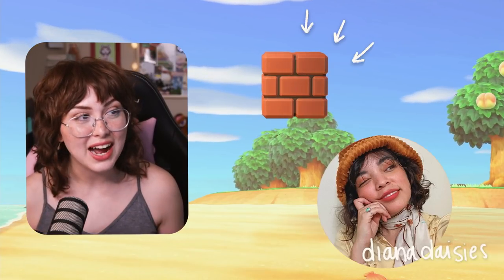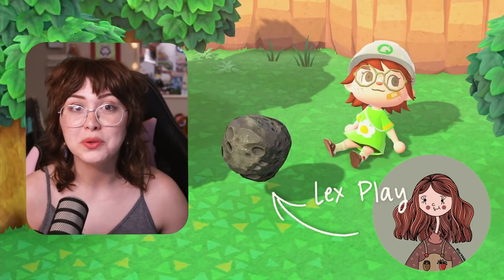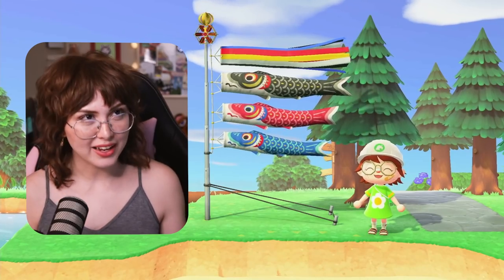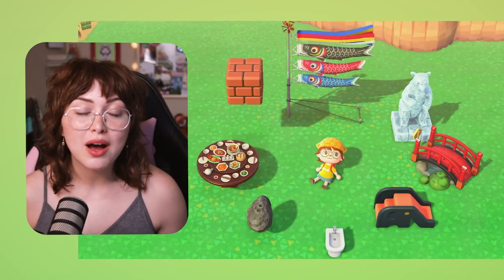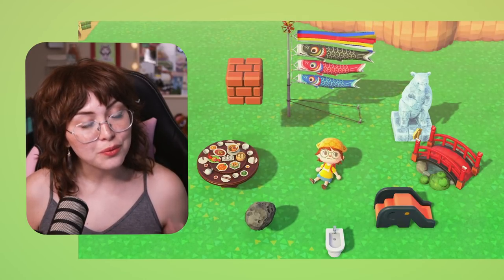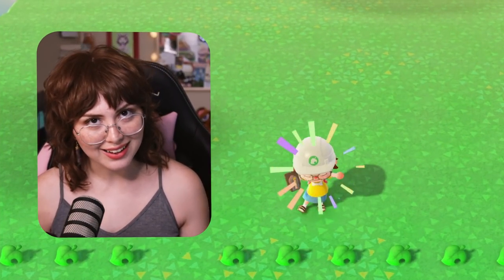Diana threw in the floating block, and I'm not gonna lie, this one was hard for me to place — I couldn't find a way to use it, so yikes, sorry Diana. Lex Plays came up with the asteroid, EJ Plays with the elephant slide. Last but not least, me — carp banner. I decided to throw in the carp banner because I thought it would be kind of difficult. Now that we know all the items, I want to show you what I built.